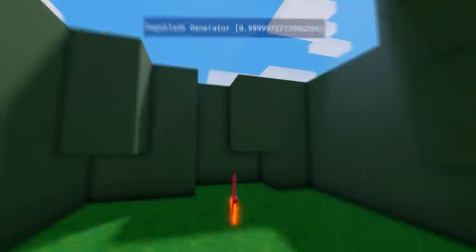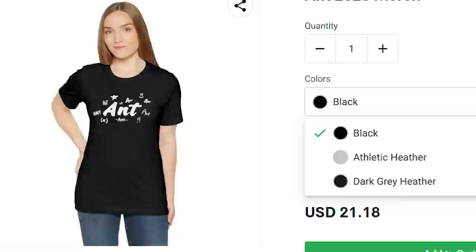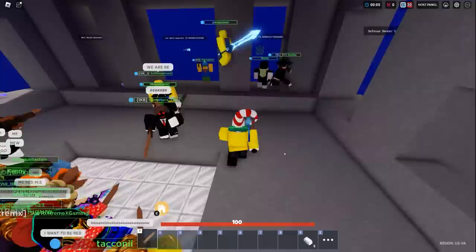Think anybody's gonna get it? Also, I just dropped some new merch — hoodies and t-shirts in multiple varieties of colors, so go cop yourself some new merch, link in the description. All right guys, we're on blue team which means we have blue items, which also means we only have an ice sword.